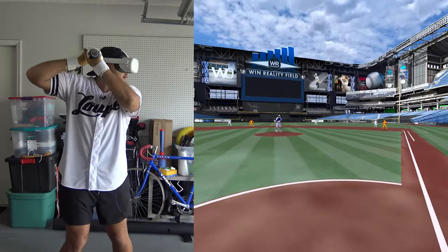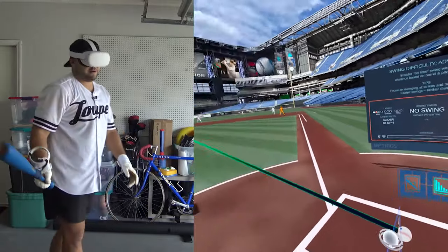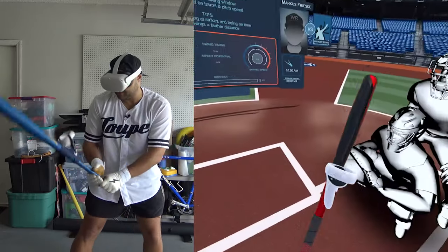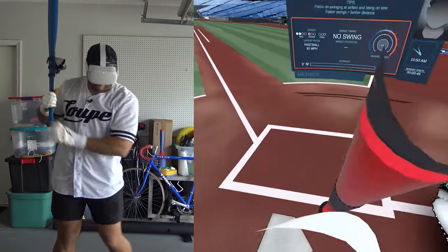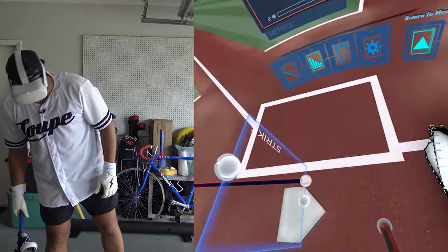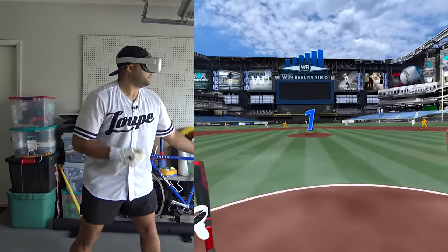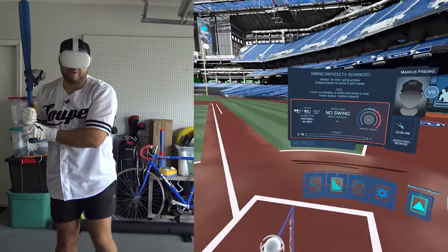Fastball away — actually a slider — no swing, so 2-0. Look at that, he's staying away. If that was not a fastball I'm probably not going to be ready. There's a fastball, 92 — that was a strike. How did that look so low? Okay.